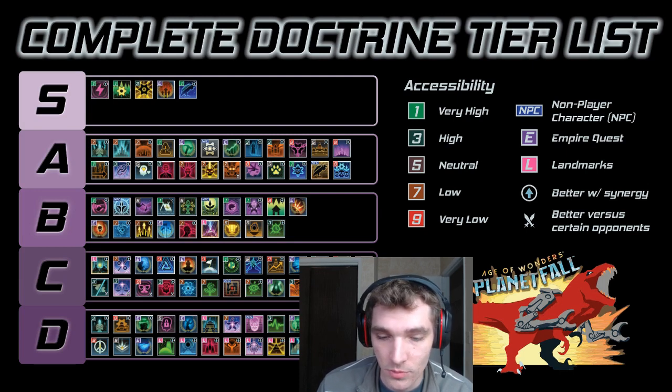Likewise, if you agree with the assessment and think it should stay the same, I would find it helpful to hear those thoughts as well. Now, you may be asking yourself why put all the doctrines in a tier list at all? Well, you only get access to seven doctrine slots in Planetfall, so you only want to pick doctrines that you think are going to be used for a while or the rest of the game — making that one of the most important decisions in a game of Age of Wonders Planetfall.